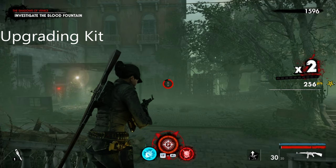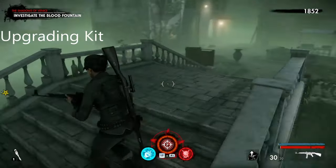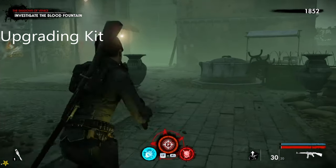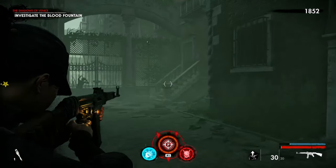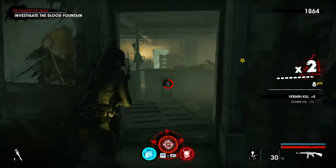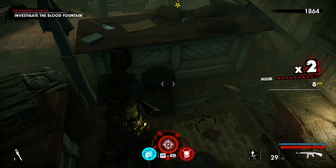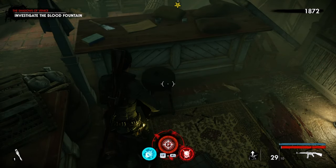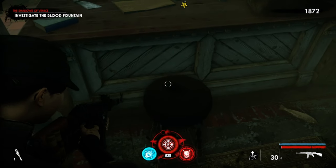This is your first collectible of Chapter 3. Come out of the safe room, come over the bridge, and this is going to be the upgrading kit. Your reference is these gates right here — the upgrading kit is going to be sat on this chair. My recording messed up a little bit, but the location is right there.